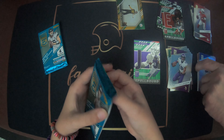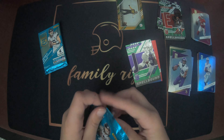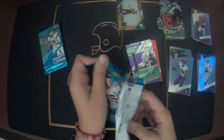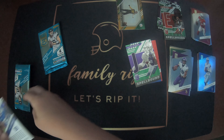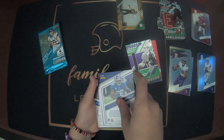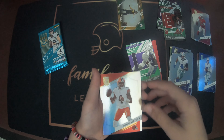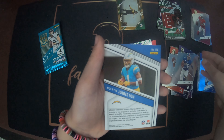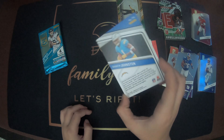Justin Jefferson again. I can't believe we got a numbered card. Micah Parsons, Dijon Watson, Saquon Barkley, and then Quentin Johnson on the green disco. That's the green disco. Nice.